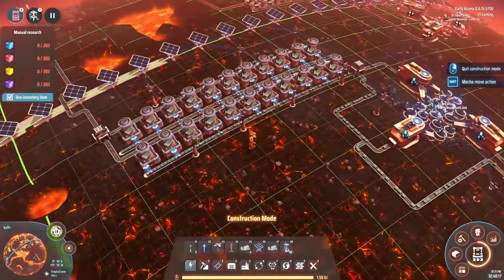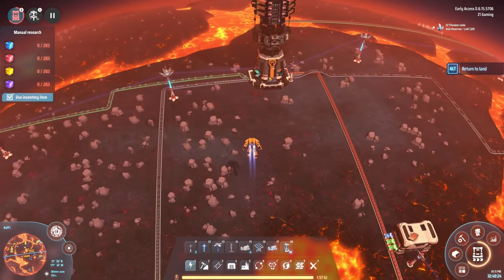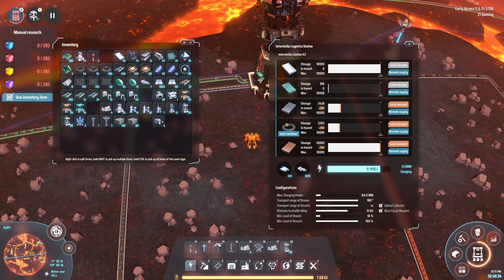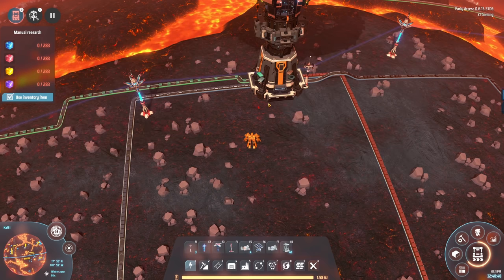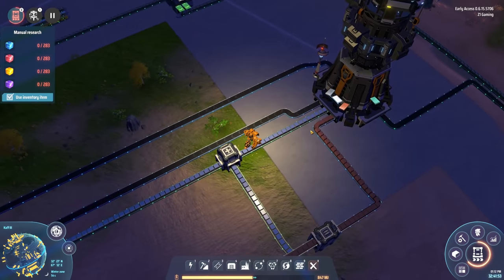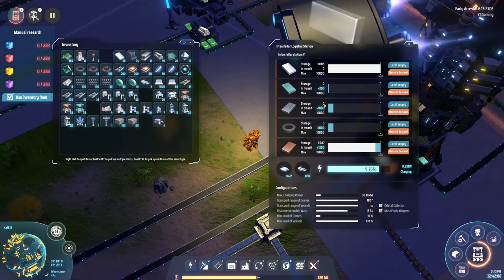That should hopefully help a little bit with our steel production. Let's check over here how well we're moving stuff. Titanium is maxed out - not an issue. Iron ingots are looking pretty good, we have a storage of those. We have 10 logistic vehicles here and 10 back at home, so 20 total capable vehicles moving things back and forth.